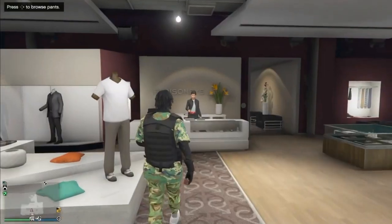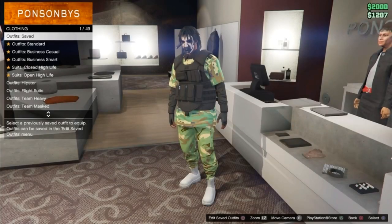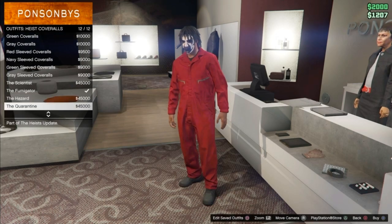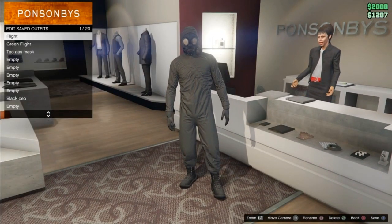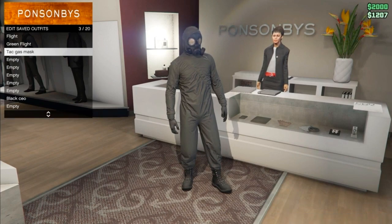The first thing you guys want to do for this glitch is go to any GTA 5 online clothing store and go to the front desk. While you are at the front desk, scroll down until you see heist coveralls. While you are in heist coveralls, go all the way down until you see the outfits with the tactical gas mask equipped, and after you have the outfit, buy it and make sure you save the outfit.